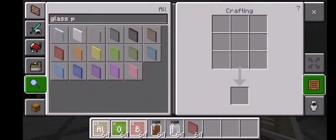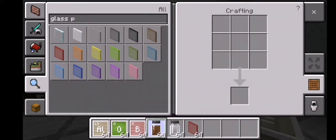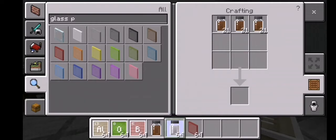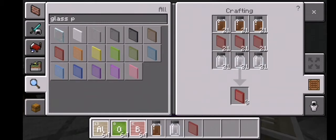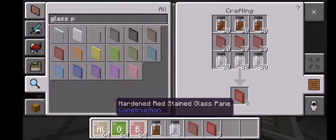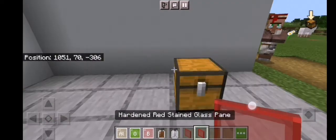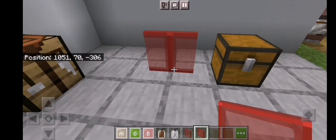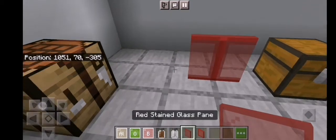Go to the crafting table. Get your aluminium oxide and place three on the top, get your boron oxide and place three on the bottom, then get your glass pane and place three in the middle. Then you will get hard glass panes, as you guys can see — the edge is pretty thick compared to a normal glass pane.